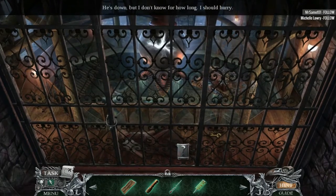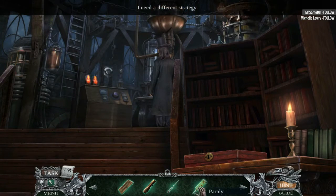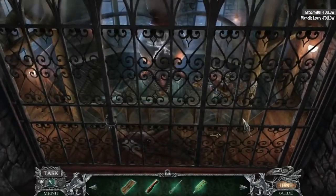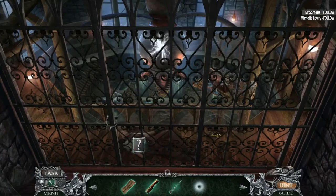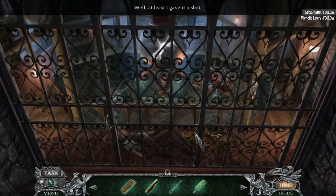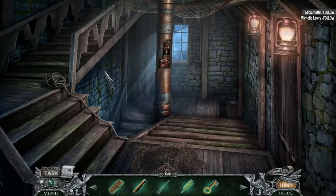He's down, but I don't know for how long — I should hurry. How can we stab him? No, seriously. Why can I not stab him? This is insane. Stab him? Oh, we need this key here, apparently. Alright, fine. We'll do it your way, game.